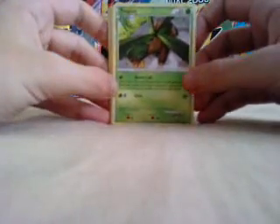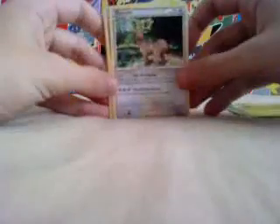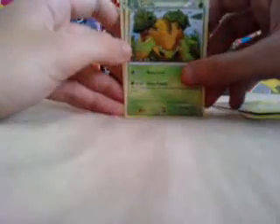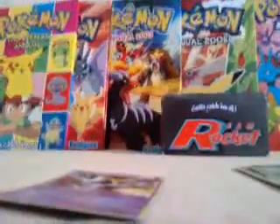The first card of the new pack is Altaria. Then Turtwig, Stantler, Larvitar, Horsea, Geodude, Groudon, an Engineer's Adjustment Supporter card, a Lanturn Rare Reverse Holo, and a Jirachi Holo Rare — number one out of 95. One pack opened, one Holo Rare. That's quite good for the first pack.